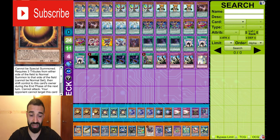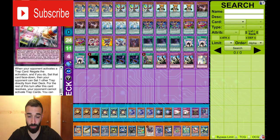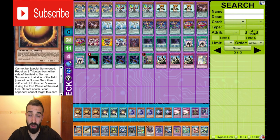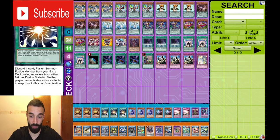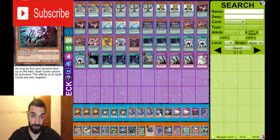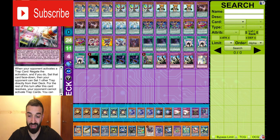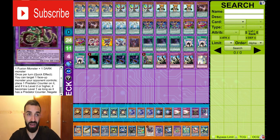Side deck - this is the same side deck I use for a lot of Pendulum decks because it's just the best side deck. Triple Sphere, Triple Super Polly, Triple Denko, Double Split Council, Double Reboot. Six of these for Thunder and Pendulum - destroys them, auto win. Triple Super Polly, Triple Denko for Salamangreat - auto win. Triple Denko, Double Split Council for Skyscraper - auto win. These seven for Mystic Mine - auto win. These three Denko, Double Reboot for Trap decks without Mystic Mine - auto win.